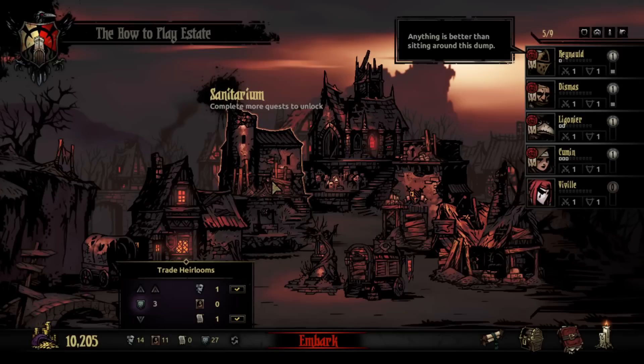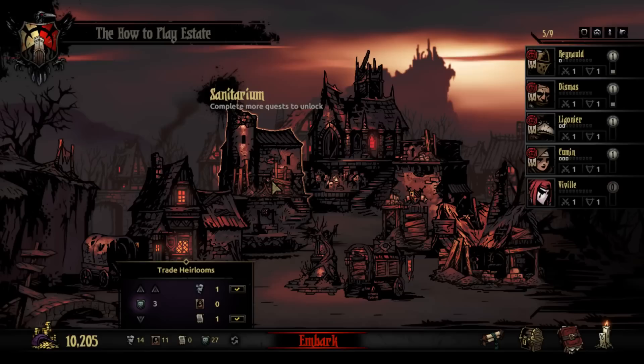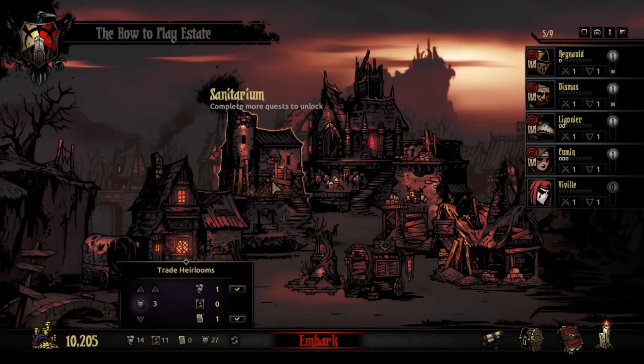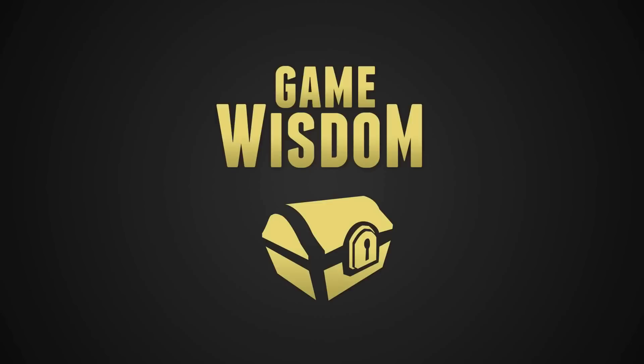But that's going to do it for this first play. We're going to keep this to about 40 minutes to an hour per play. If you have any questions about the Darkest Dungeon, please let me know in the comments below. We're going to do this up until probably the first boss. If there is enough push to keep going, we may go further, but that will be our stopping point for right now. Thanks for watching this first play of How to Play the Darkest Dungeon. I'm Josh Beiser from GameWisdom.com, and I'll see you next time with Part 2. Take care.